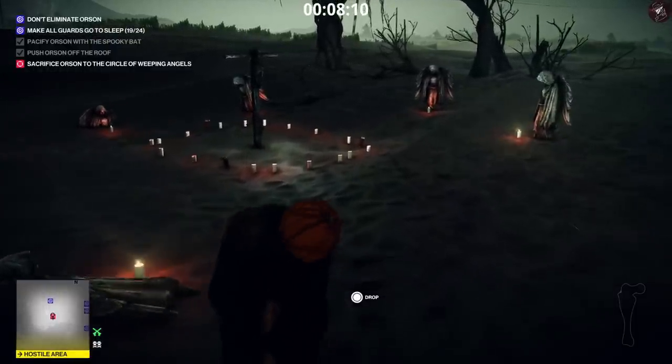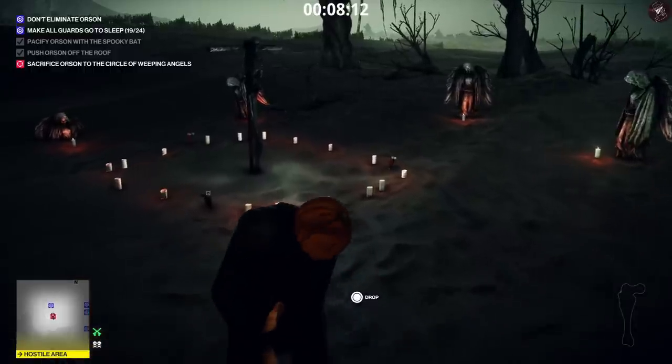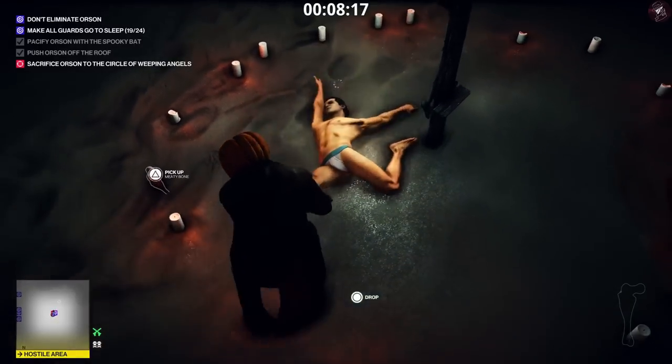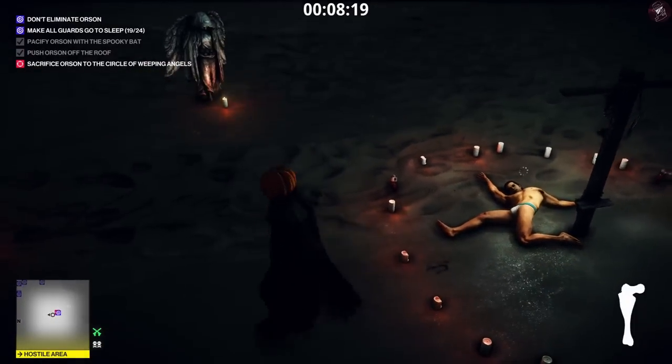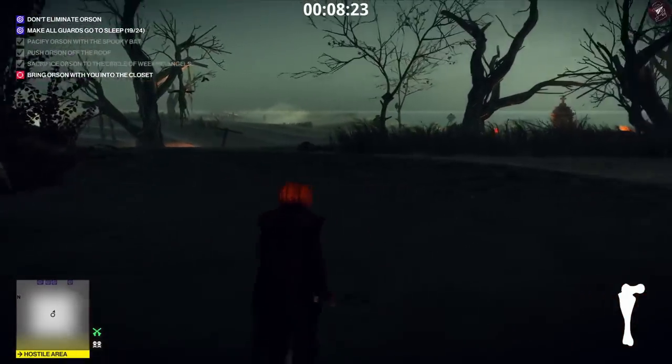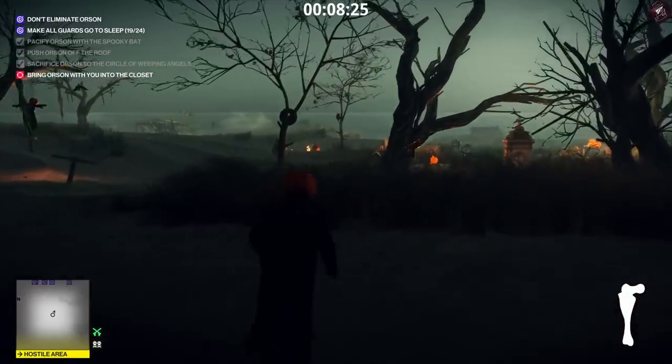Let's just take care of this first. Once he disappears that's your objective completed. Now you've got to bring Orson with you into the closet. So first we need to take out the remaining guards.